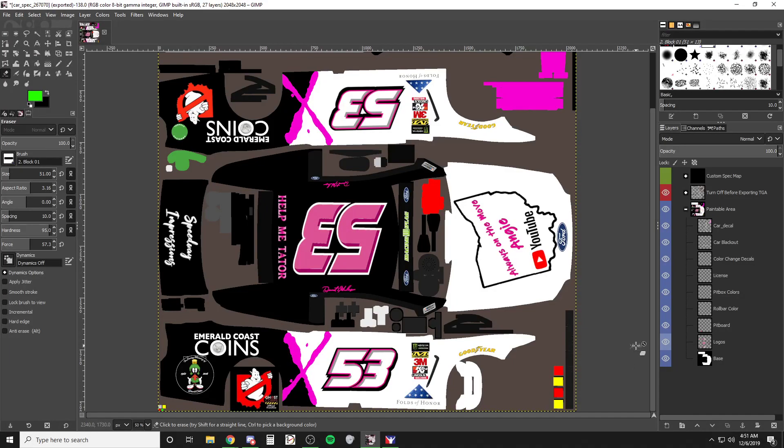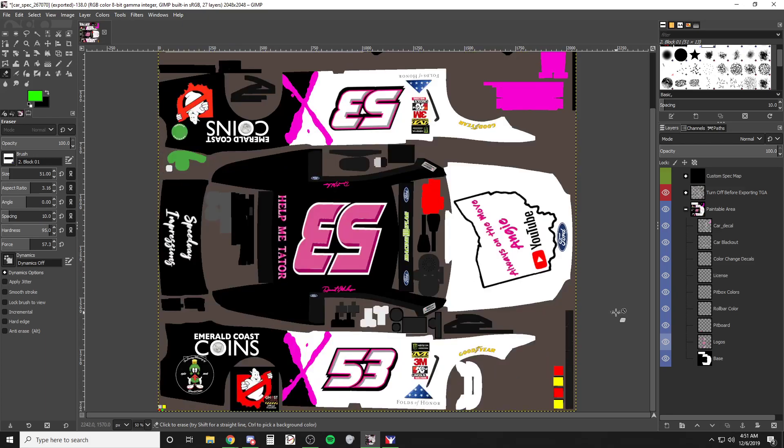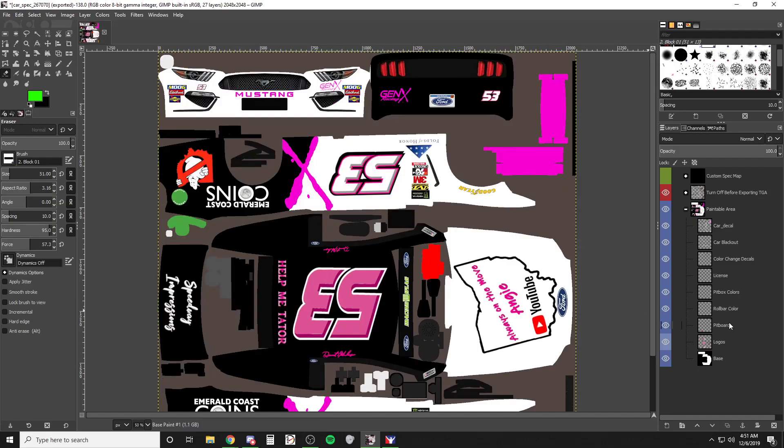I went ahead and painted a car, put the logos on it, and flattened everything down — the base paint and the logos — because after messing with it for a while I finally figured out the fastest way to do it right when I was wrapping it up. I'll go ahead and share what took me about two and a half hours to figure out as the fastest way. Once you have your paint down, everything is where you want it and you're satisfied with the car, flatten all of your layers and your folders.